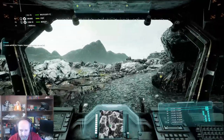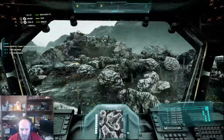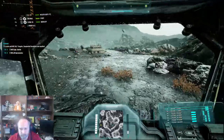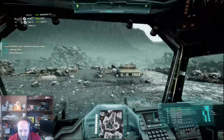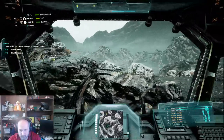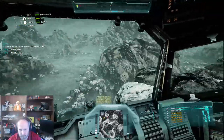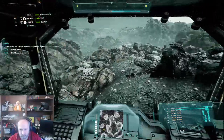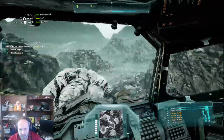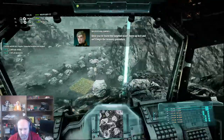So I just have to avoid that hole. All my targets are here, Commander — be careful and take them out quick. Don't go up on top of that little hill right there. Target acquired. Fire. Once you've found the targeted asset, move up to it and we'll begin the recovery procedure. Oh, it's down below me.